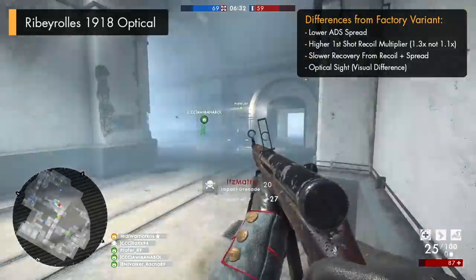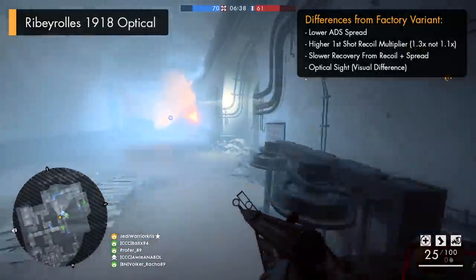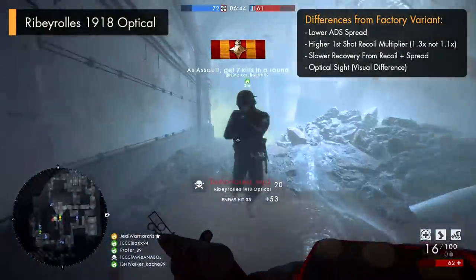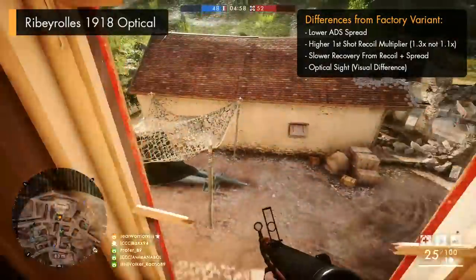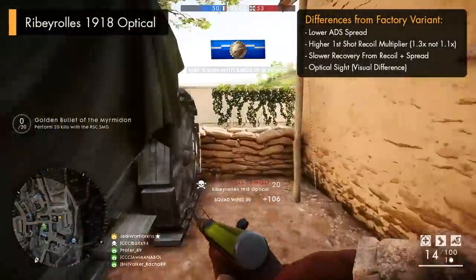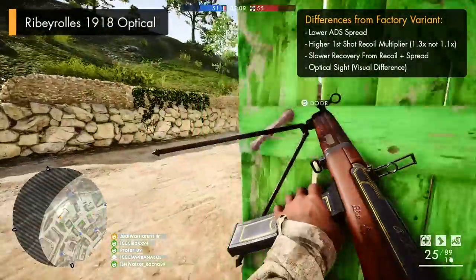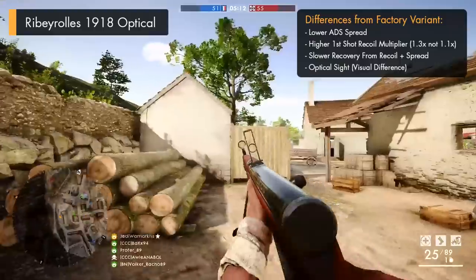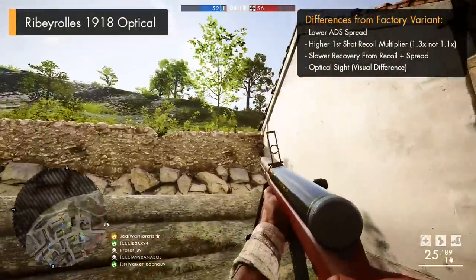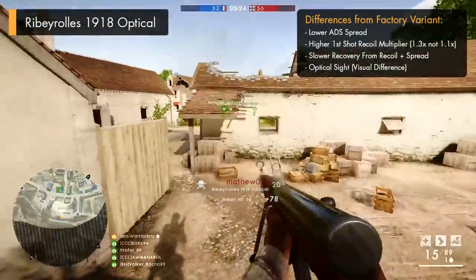It's even got an identical recoil pattern too, so you should be familiar in the way that the optical kicks around because of this. But the optical variant has been given a lower amount of base spread when both moving and standing still, which should make shots more accurate in fully automatic aimed fire. It also means that bullets are more likely to connect with an enemy, and so long as you're keeping that sight lined up with them, shots are less likely to fly off target due to spread. The Ribeyrolle optical does get to keep its bipod, and that lower spread combined with the increased accuracy that the bipod provides makes it even more effective for holding down positions and shooting enemies from afar.